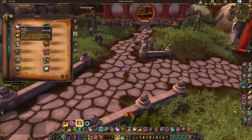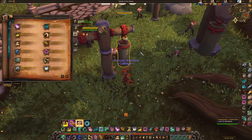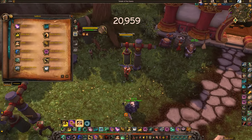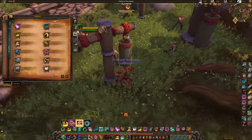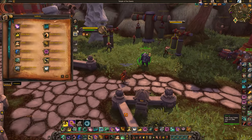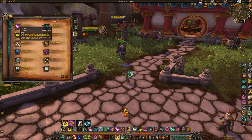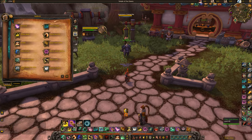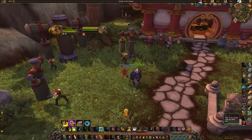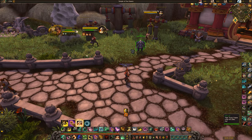Now for Windwalker-specific abilities. Disable is your slow — when you apply it to someone it slows them for 8 seconds and auto attacks will refresh it. If you press Disable on someone who is already slowed by any slow (not just yours), you can root them in place for 3 seconds, then 1.5, then 0.75. Disable also has cool synergy with Flying Serpent Kick — you can land on people and immediately slow and root them, which is great for chasing and planting people in one spot.